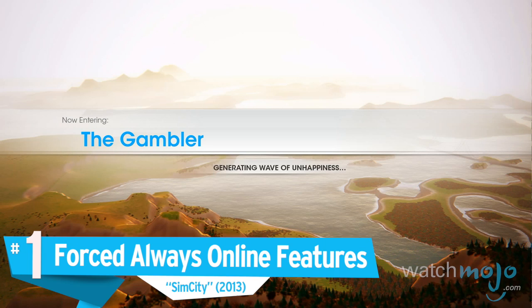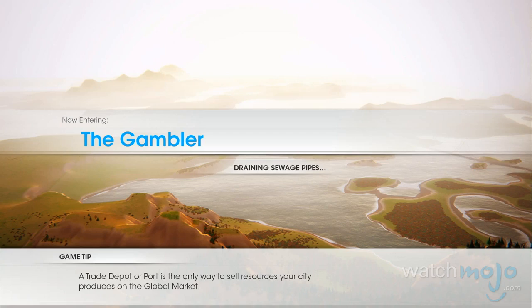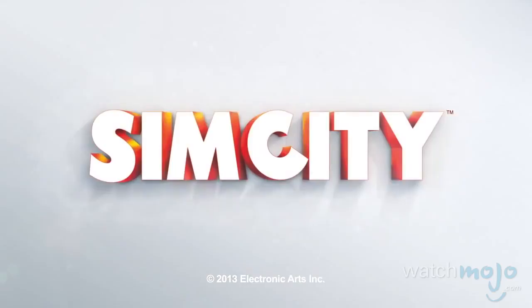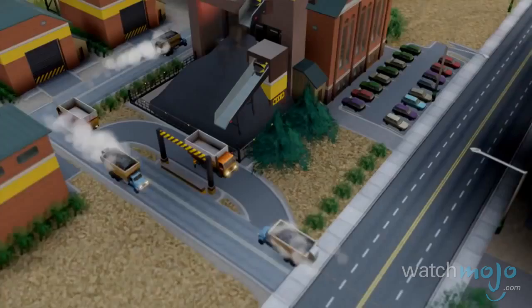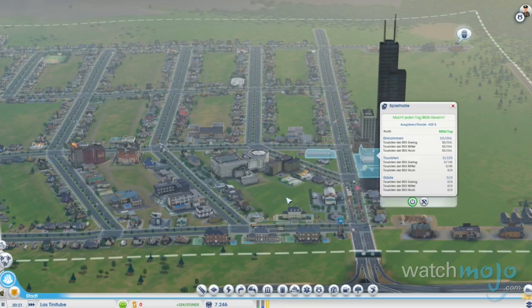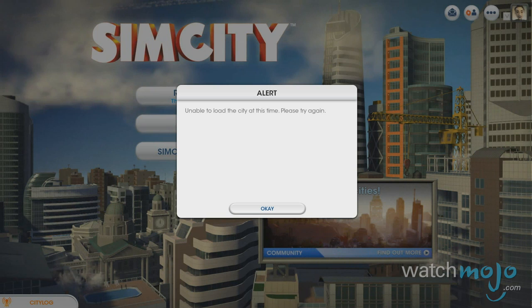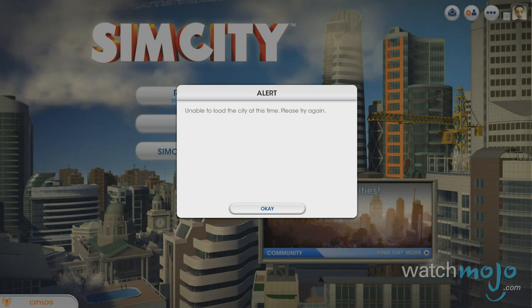Number 1: Forced Always Online Features — SimCity. This is what many gamers feel could set a dangerous precedent for the future of gaming as a whole. At the launch of SimCity 2013, developer EA Maxis told players that SimCity was designed to be played online because the game required you to play with other mayors nearby, and that it was only possible to save through their cloud servers. This turned out to be a big fat lie, as within a week a modder found a patch in the code to make the game fully playable offline. Not only was the social feature something that nobody really wanted, but server issues caused the whole game to be completely unplayable at launch.